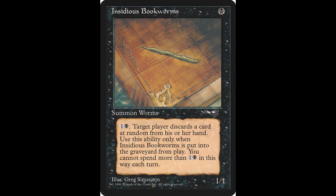Now we begin with black. Our first creature today is another 1-1 for one, and that is Insidious Bookworms. Its fast effect is: when Insidious Bookworm dies, you may pay one colorless and one black. If you do, target player discards a card at random. I do have these in my black decks. If you'd like to add this card to your black deck, it will only cost you around $0.20, and it was only reprinted one time.